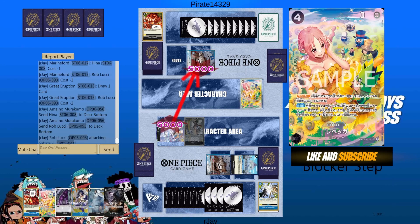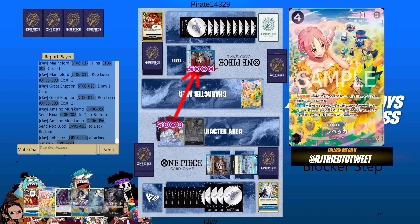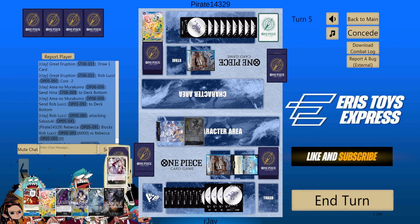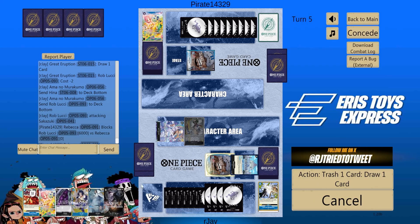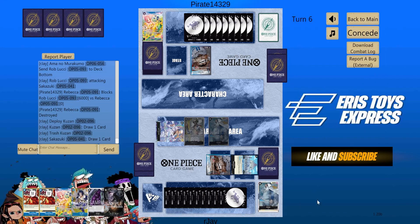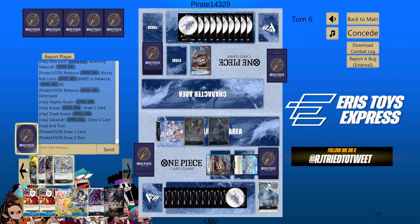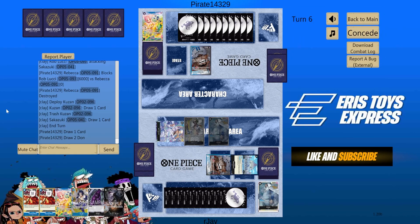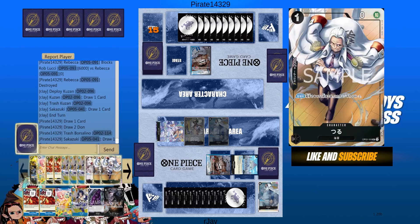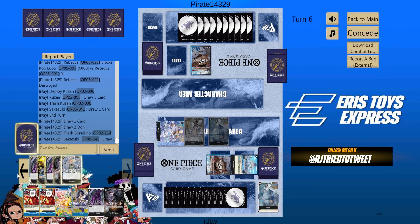Now we can play Kuzan. Let's attack with Luchi first, then let's play Kuzan. Rebecca will have to go to the trash because I already have one. Let's play Kuzan 4 — trash one of the Kuzan 4s. End of our turn. He already used the combo, so if he plays Moria, he doesn't have Luchi anymore in his trash. He doesn't have the KO capability from trash anymore.